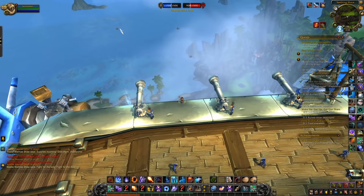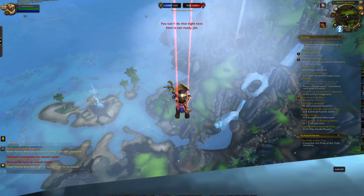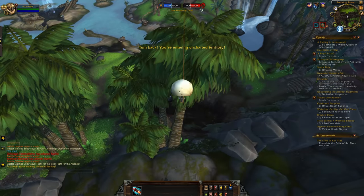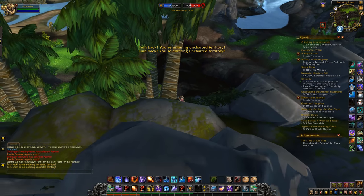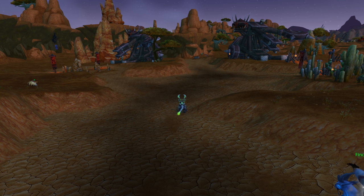You'd think it would be impossible to use the boots in the Seething Shore Battleground, since full damage doesn't exist here. But you can actually use a Cancel Aura macro to remove the no-fall damage buff and the parachute you subsequently received after that's cancelled, as I'm demonstrating here. It is, however, very difficult to target players in this battleground.